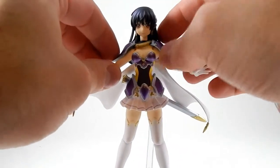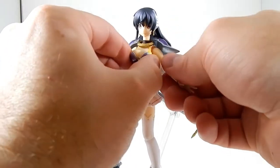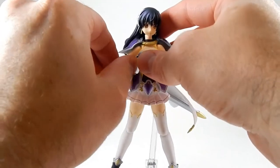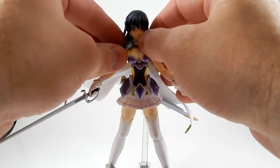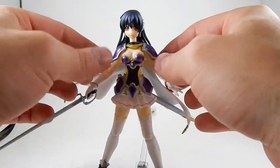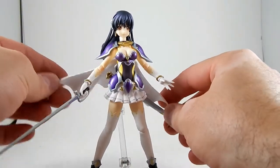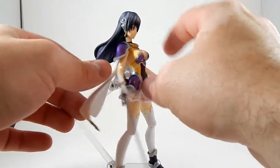Her upper body looks a little weird, the way her shoulders are really, really scooped out, so that her arms — she's definitely meant to have this armor on. If you take it off, she looks really weird and non-human in that area. It's all kind of because the cape causes problems there too, so that's a little odd.